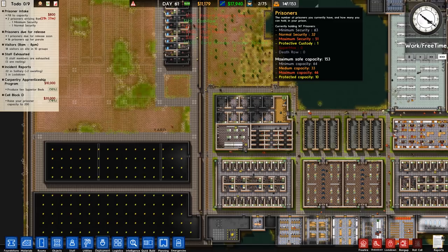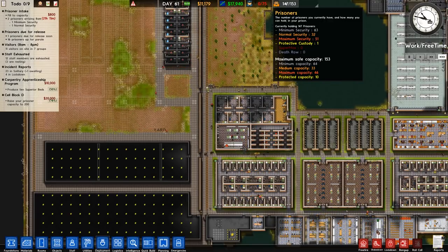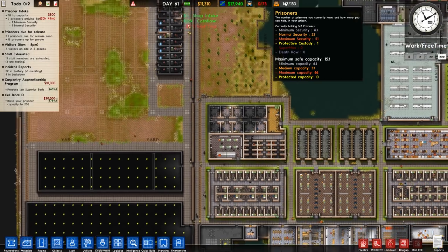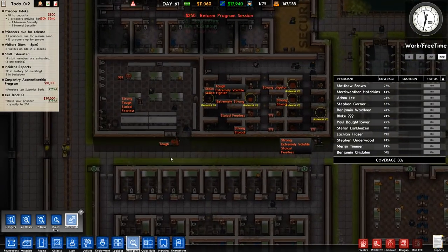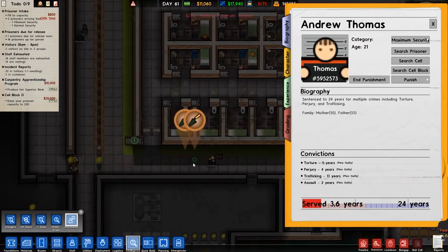A lot of those are going to be going back to their cells. Minimum security: 63 prisoners against 64 capacity — that's fine. Normal security: 33 against 32 capacity. Maximum security: 51 against 46 — that's your problem. Protective custody: 1 out of 10. Not ideal but it's a lot better than it was.